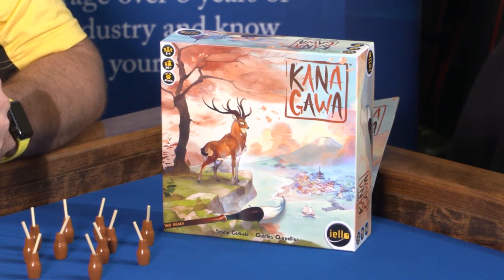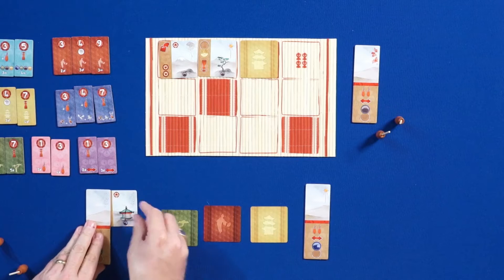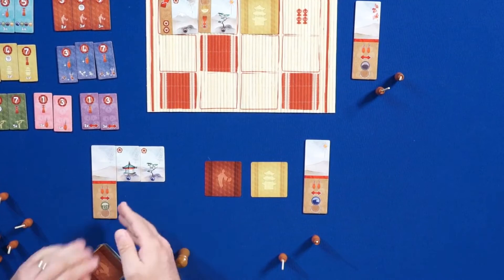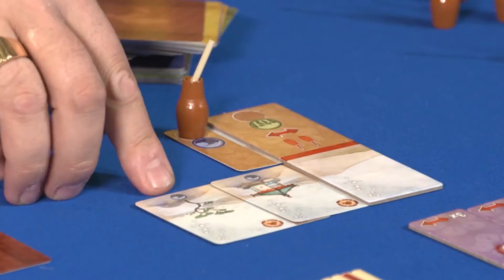In this game we are going to try to paint a painting in our studio by putting together these pieces of paint like this. But in order to paint those, I need to first learn the technique of painting a wave, so I need to put in my studio a wave card like that. If I have learned the technique to paint a wave, I can use one of my paintbrushes to apply that technique and add that piece to my painting, which requires a wave.